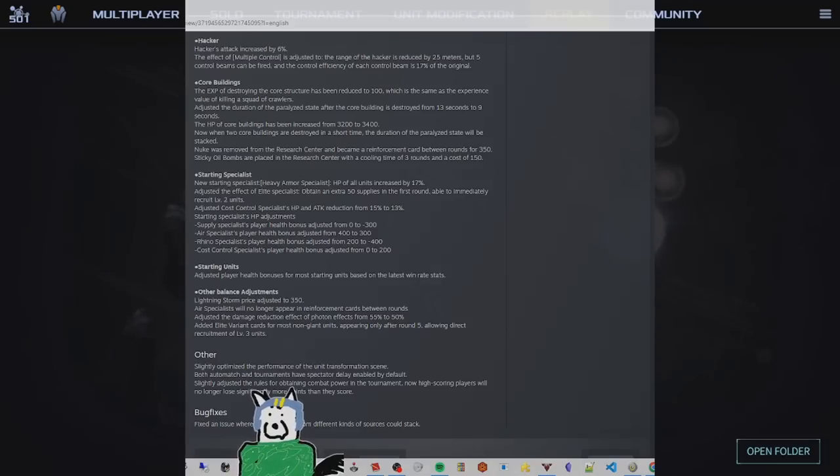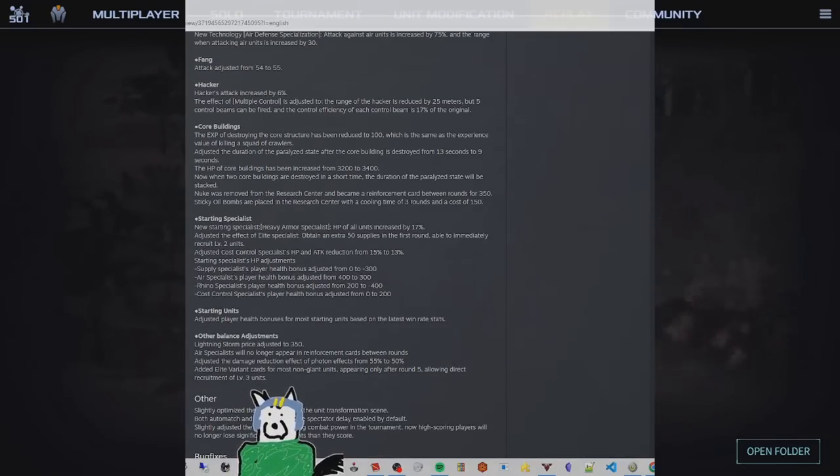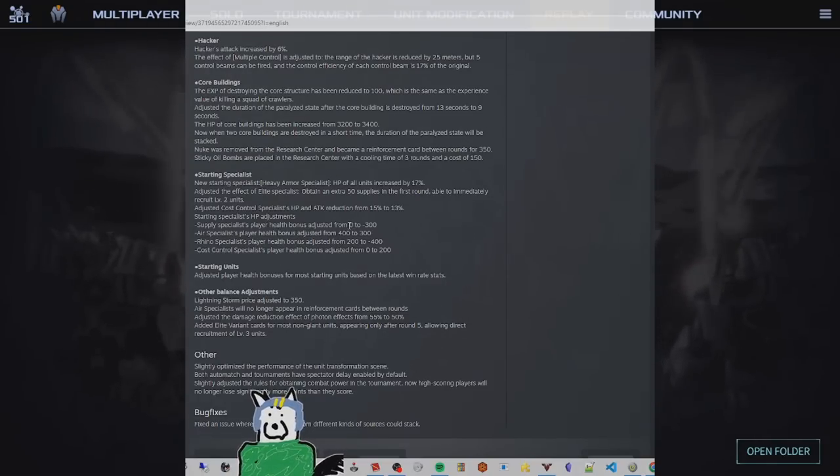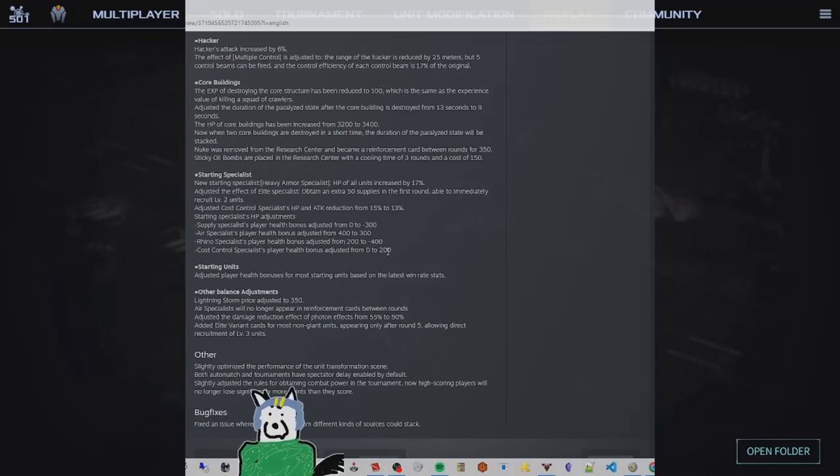Wrapping up the miscellaneous changes: a bunch of specialist HP pool starts have been changed. Supply Specialist player health has been nerfed from no debuff to minus 300 health. Air Specialist went from 400 down to 300. Rhino Specialist health has gone from a 200 bonus down to minus 400. Cost Control Specialist player health bonus went from 0 up to 200, so that improved. They also adjusted player health bonuses for most starting units based on the latest win rate stats.